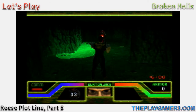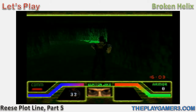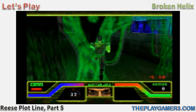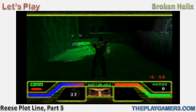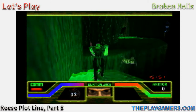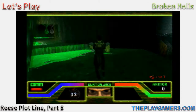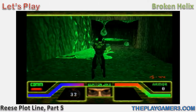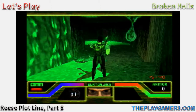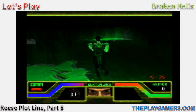There are a couple of platforming segments, and if you watched my last video you know that the platforming in this game kind of sucks. In-game dialogue: Reese explains we're moving past the aliens' atmospheric processor, which alters the percentages of oxygen and carbon monoxide so they can breathe. There should be another mining elevator to get to level 10.